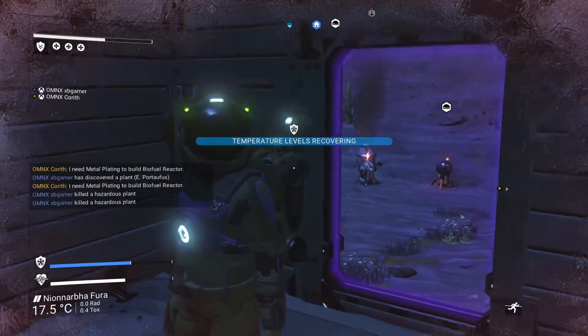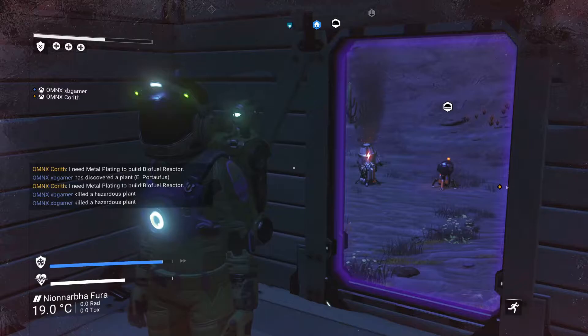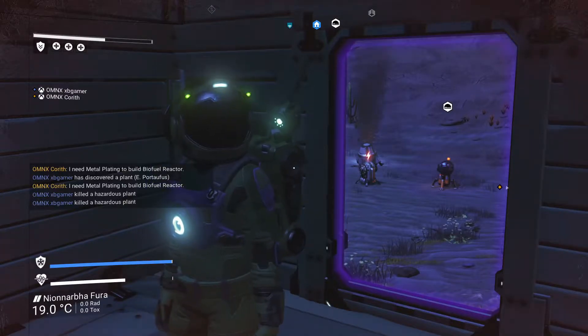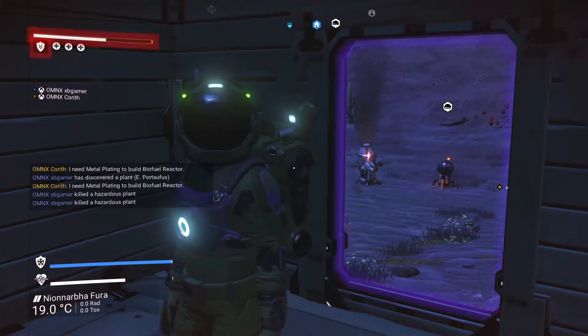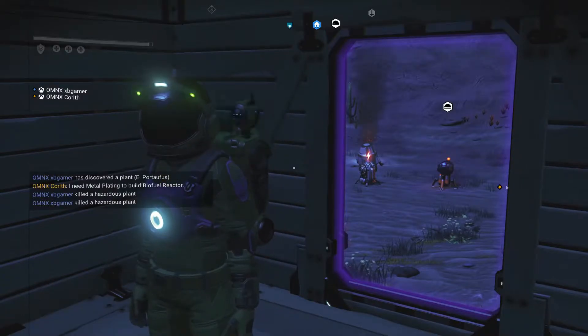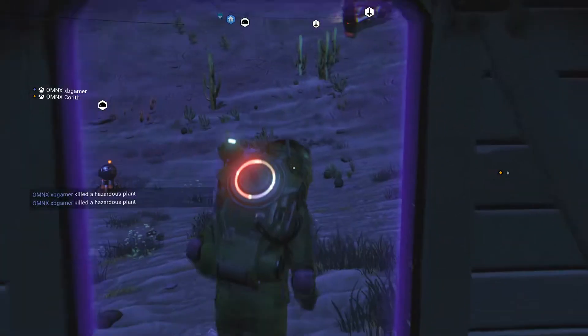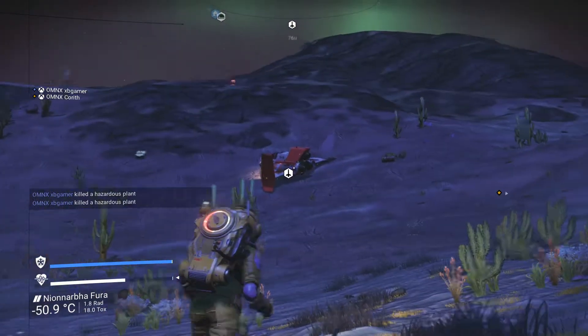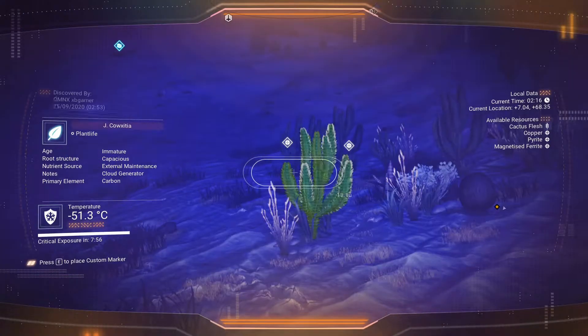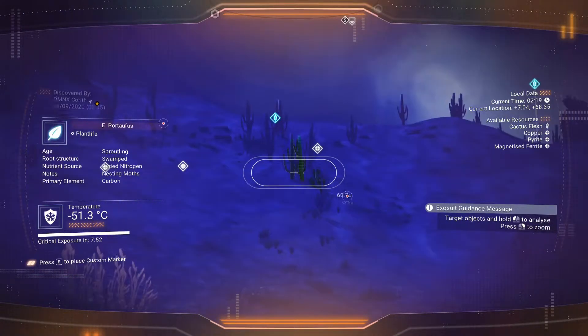I'm gonna start dying. So what are we doing about the salvage data then? I think you'll need to get in your ship and look through your visor, look for the wifi thing, tag it and get in your ship. That's the problem — I can't actually find it just by looking. Maybe I'll have to get in my ship and then look that way.